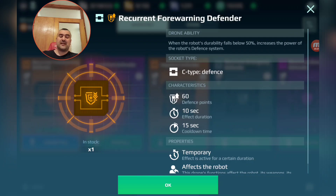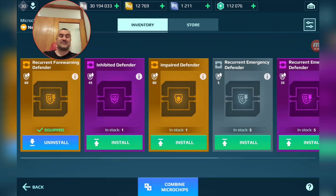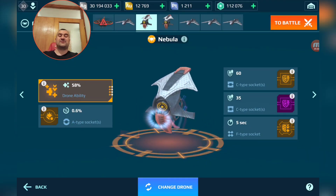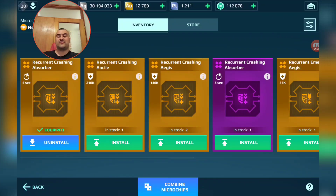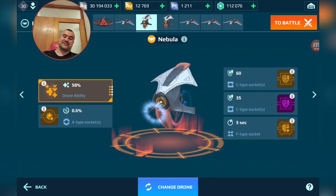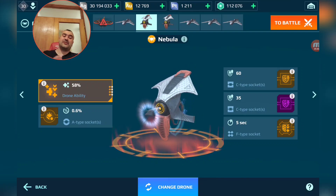The Nebula also has two defensive resistance chip slots. I'm using chips that increase defense power when durability falls below 50% — so I'm running 60 defense points from one chip and 35 from another, totaling 95 defense points, which is crazy. It also has a shield chip slot, making it one of the best drones in the game. I'm running both the Glider and the Nebula together.